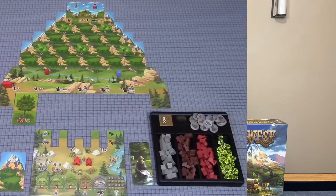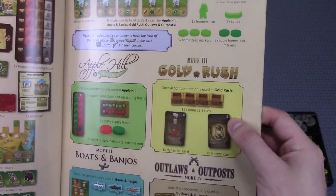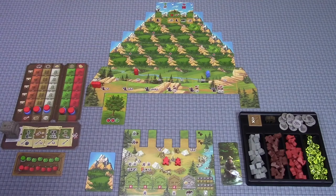I'll show you how it plays pretty briefly, also show you how I packed the game away, and then give you those final thoughts. To begin, players choose one of the four game modes. Here I've set up the Apple Hill mode, which is the beginner mode — what the game walks you through in the initial setup. The three other modes are Boats and Banjos, Gold Rush, and Outlaws and Outposts. I'm just going to show you the Apple Hill mode here.